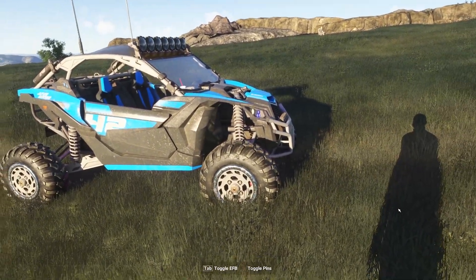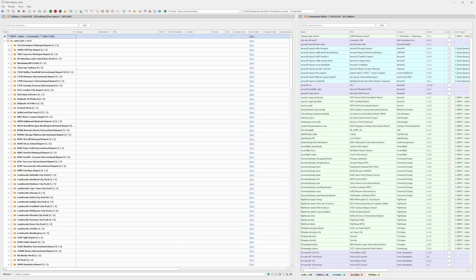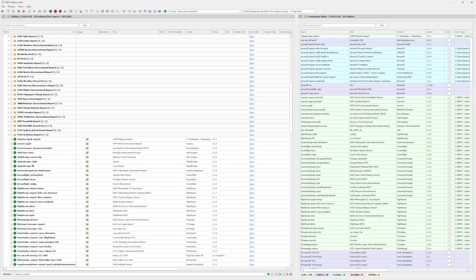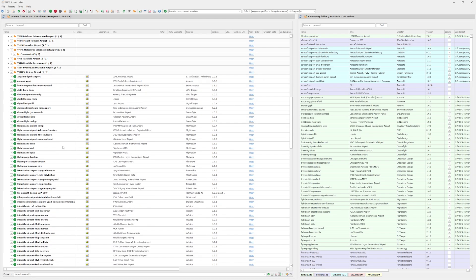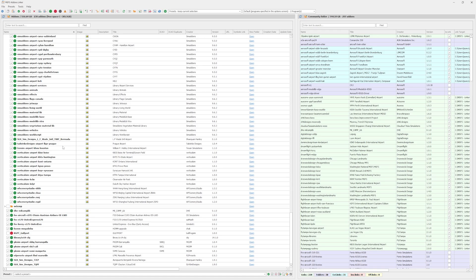To make this process even smoother, consider using MSFS Add-ons Linker. It's a great tool for managing your add-ons, allowing you to enable or disable specific ones without moving files manually. For those of you with a large collection of add-ons like I have, Add-ons Linker will save you a ton of time and make troubleshooting much easier.